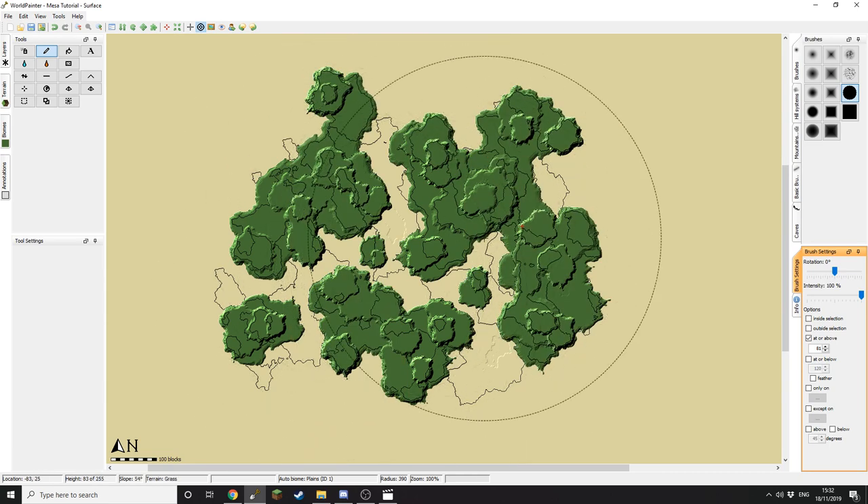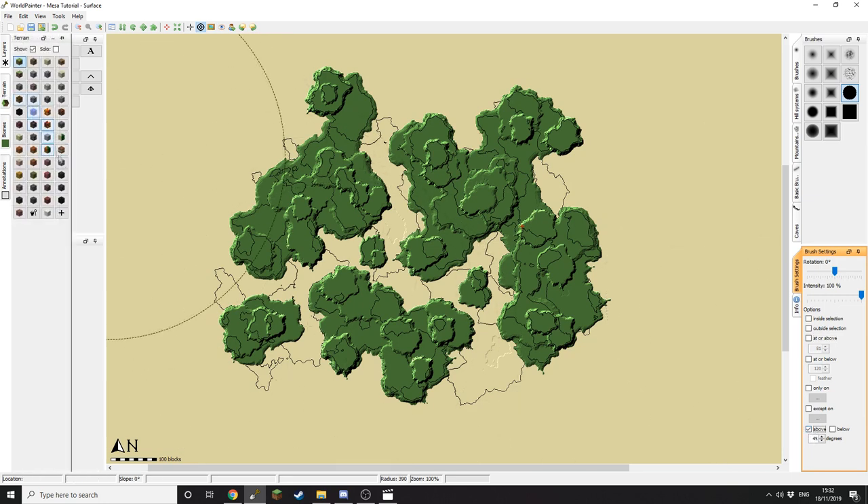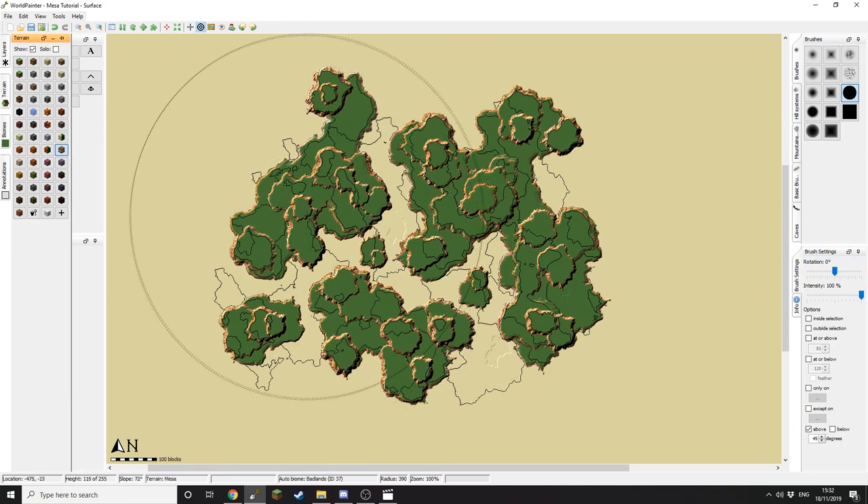Color it all in — as you can see the entire Mesa is now grass. Now I want to turn that off again and go to degrees, and set anything above 45 degrees to be Mesa. Now you can see everything above 45 degrees has become Mesa blocks.